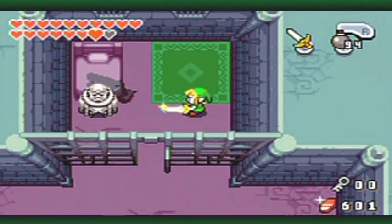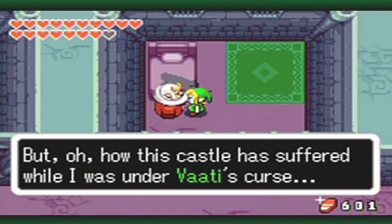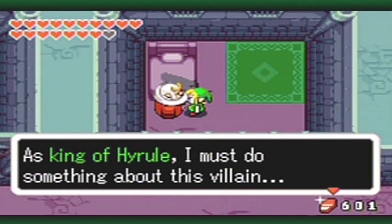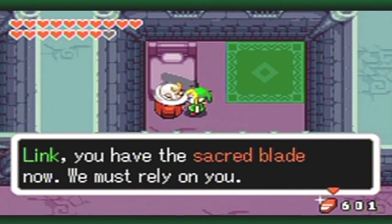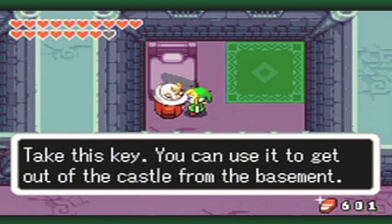So here is the real king. And why is he even in a cell anyway? I mean, he was frozen. Link! Are you the one who broke the curse and returned me to normal? You've grown quite brave since I last saw you, I must say. But oh, how this castle has suffered while I was under Vaati's curse! Is this all the work of one man? As king of Hyrule, I must do something about this villain. But I'm old, and I would only hold you back. Link, you have the sacred blade now — we must rely on you. Please, you must find a way to rescue my Zelda. Take this key — you can use it to get out of the castle from the basement. I got a small key!